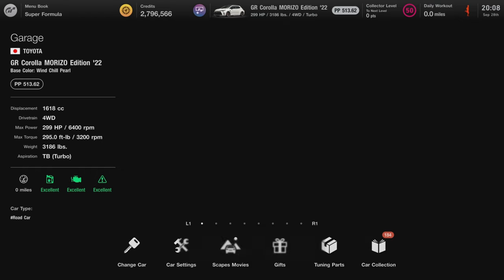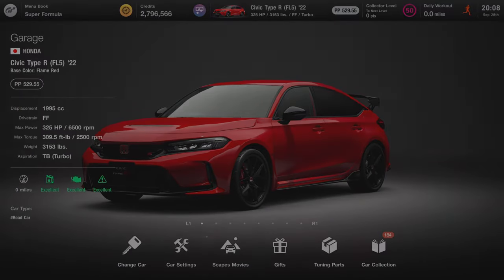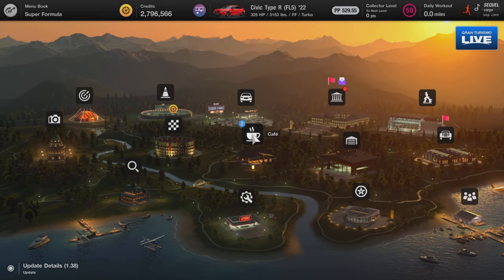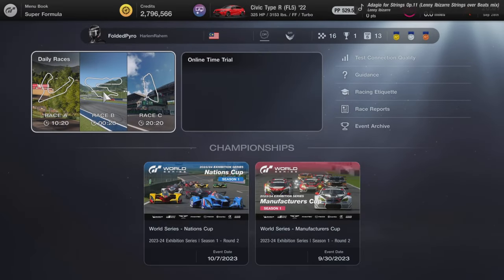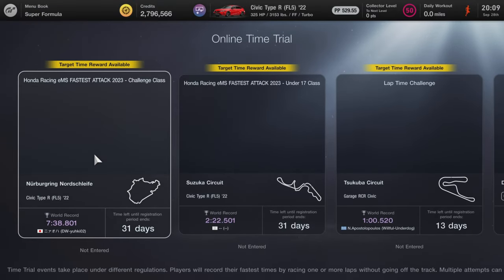I don't like that sound at all. But 325 horsepower right off the bat stock — that's pretty decent. Since the topic of this video is the new Civic, there's actually a new Civic time trial in the online time trials: Honda Racing EMS Fastest Attack 2023.